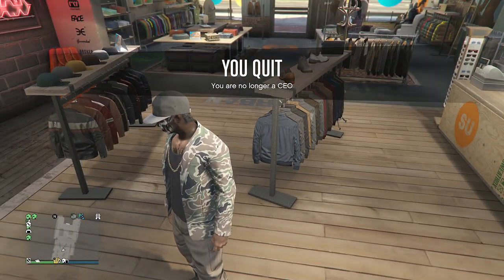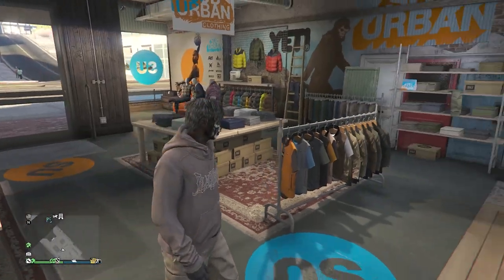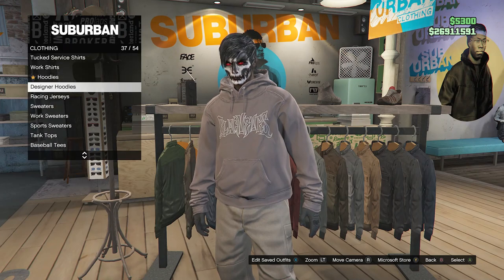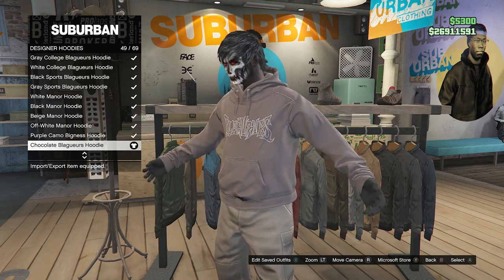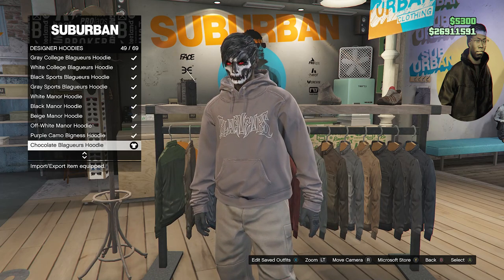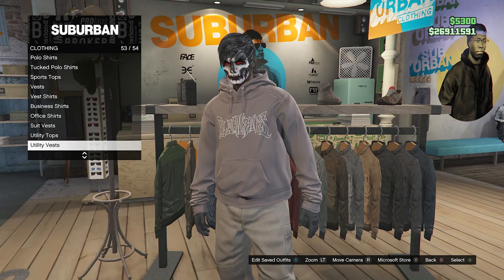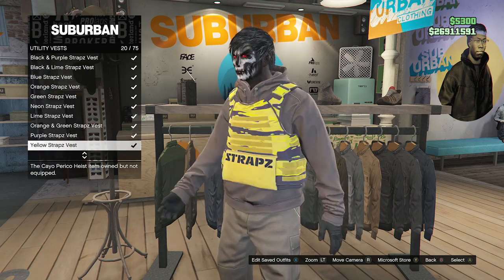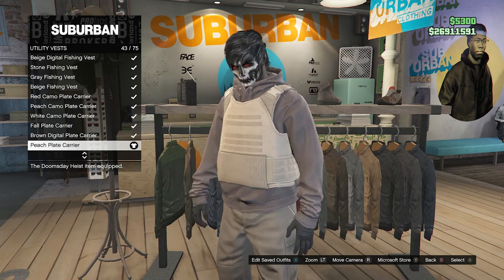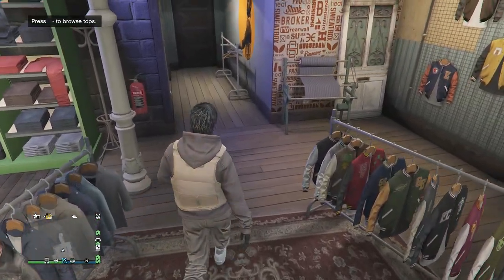Now that you have the tan joggers outfit, I'm going to show you guys how to create the outfit we're making today. Walk over to your tops, scroll down until you find designer hoodies on slot 37, and equip the chocolate blaguerius hoodie on slot 49. After equipping the designer hoodie, back out to designer hoodies, scroll down to slot 53 which should be utility vest, and scroll down until you find the peach plate carrier on slot 43. After equipping the peach plate carrier, back out of your tops. We don't have to worry about the pants since you already have the tan joggers.